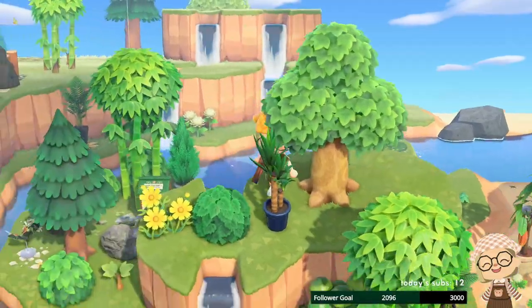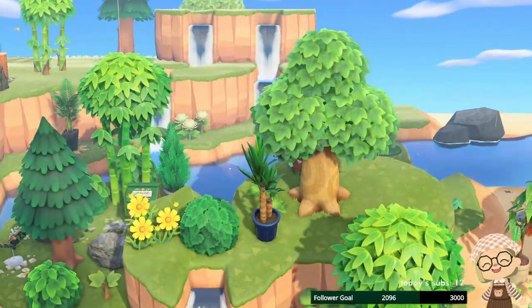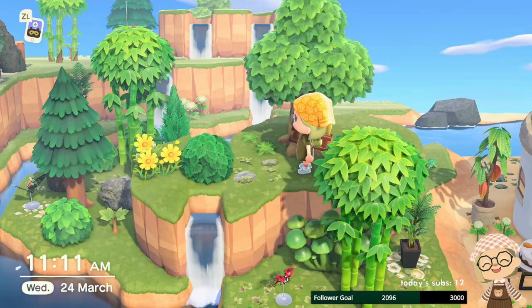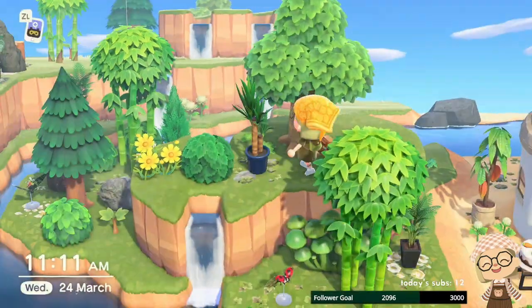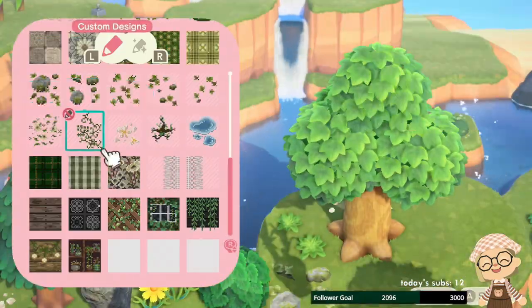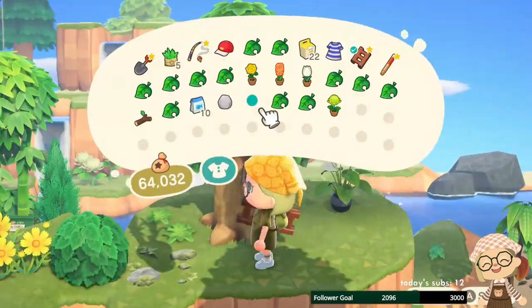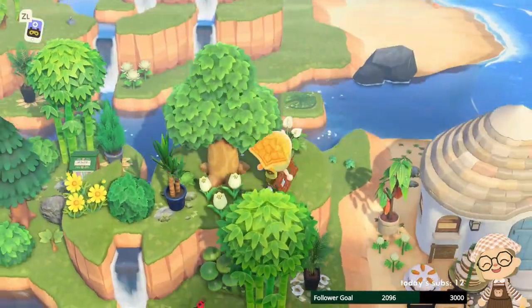Then I went ahead and decorated this cliff — it's more part of the land bridge, but I did it while decorating Flurry's house so I included it here. I wanted to plop down some more items, create a bit more height, and have a few different things to add some finishing touches and really make this area come together.